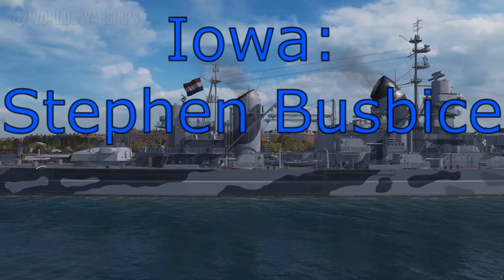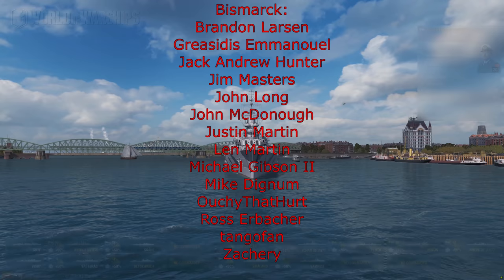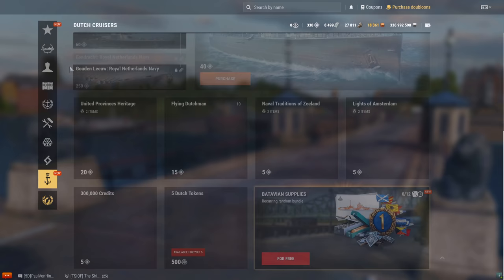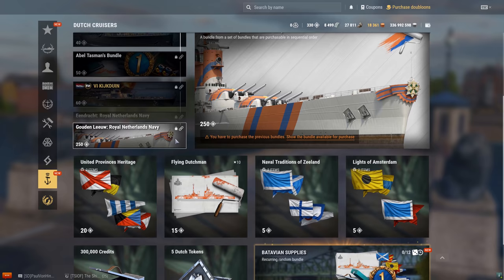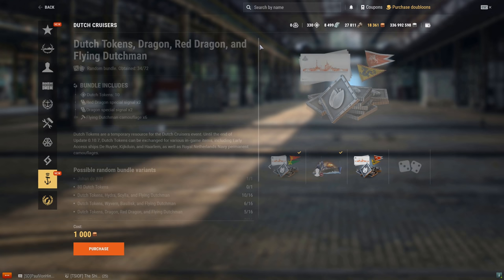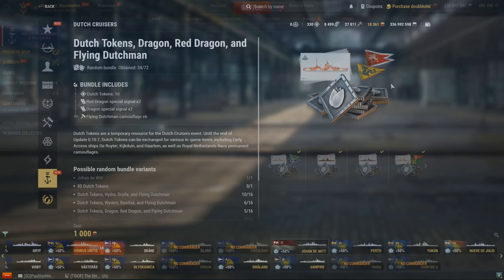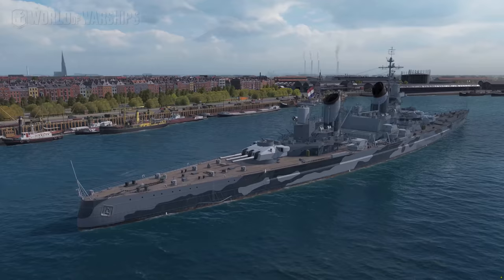The Johan de Witt is in the early access bundles and you have to go through so many of them for a chance of getting her. After I got lucky with the Schultz and the German DD preview event, I did not get so lucky with the Witt. I had to go through 34 bundles. You do get some good stuff like special signal flags, Spring Sky camos — some of the best in the game — but definitely don't pay this much for a tech line ship that's going to be out in a couple of months.